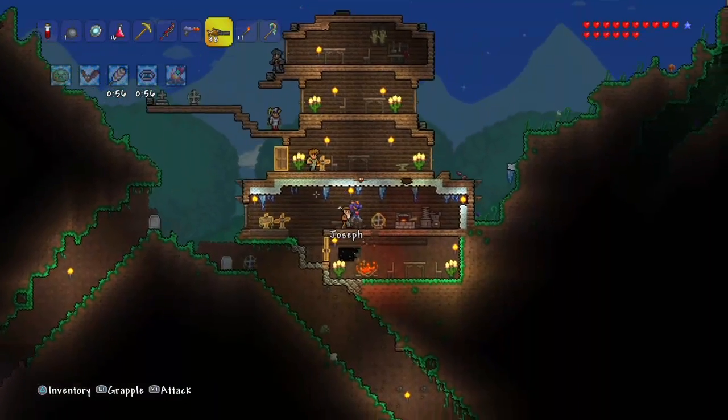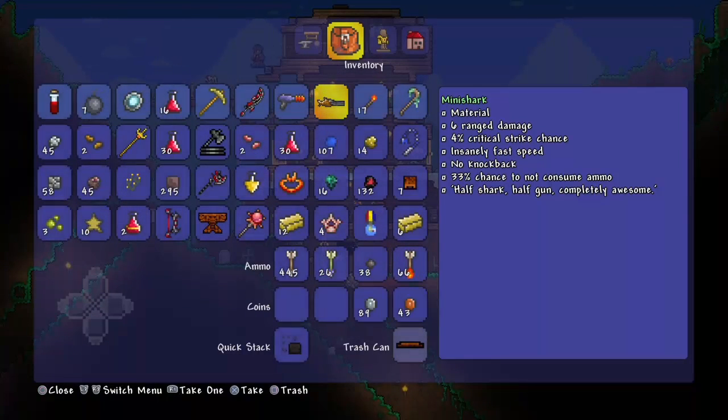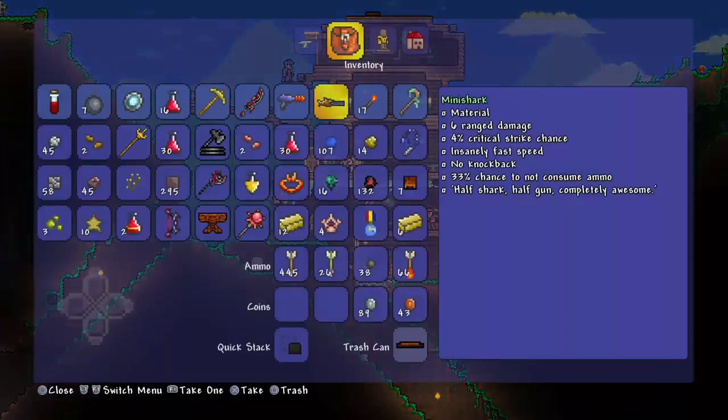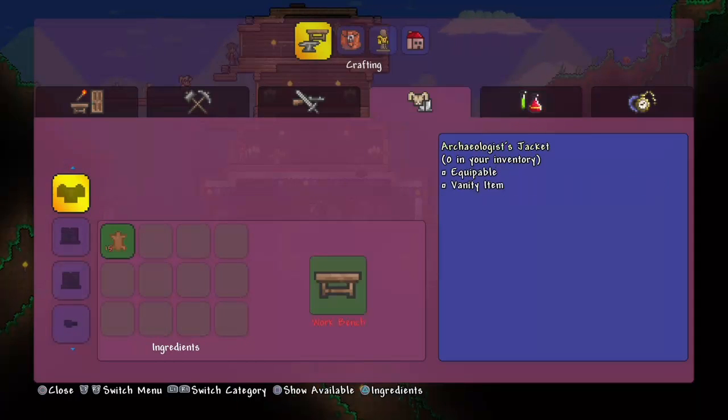I think the Star Cannon does like 56-something damage — magic damage, I think, or something like that. Apparently meteorite has a lot to do with magic, because with the Space Gun, if you get the full meteorite armor, the Space Gun costs 0 mana, which is very convenient.